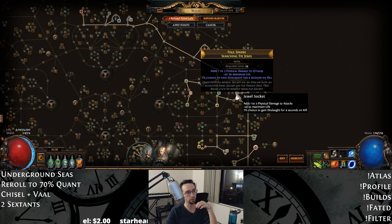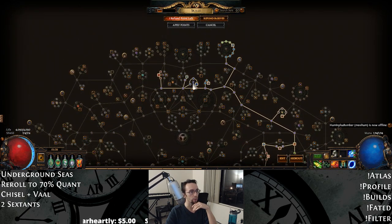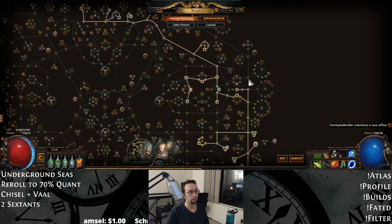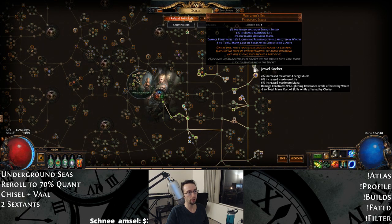For jewels, we've got Onslaught on Kill, flat wand damage, and attack speed if we've crit recently. Just spend what you can on jewels, don't stress about it. Don't worry about a Watcher's Eye — just put another budget Abyss Jewel with a good flat life roll. If you can't afford T1 or T2 rolls for wand damage, just fill it out with T3 or T4 rolls. Try to get flat life as high as you can, especially if you're in hardcore.